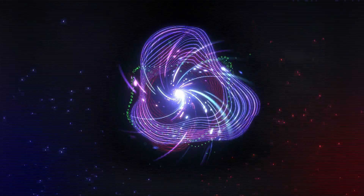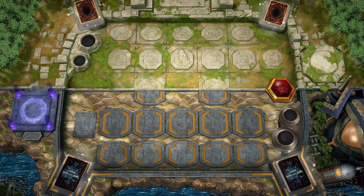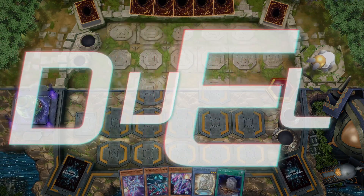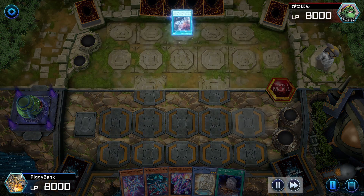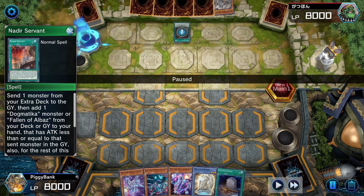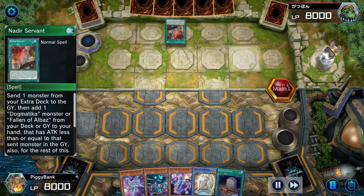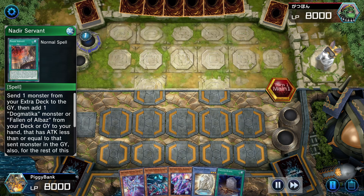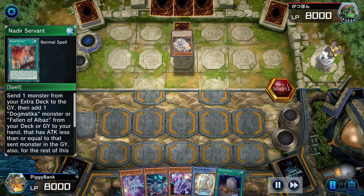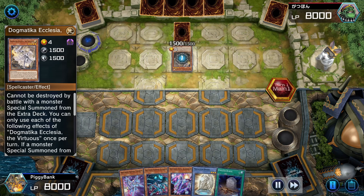Anyway, for this first duel I'm going to be using a Drytron Megalith deck, which is an obscure but fairly powerful deck, and my opponent happens to be using a Dogmatica deck, which is also pretty obscure at this point in Master Duel. They start with activating Nadir Servant, which is a limited card, so good start for them — now they're able to search a bunch of cards and set up the board.